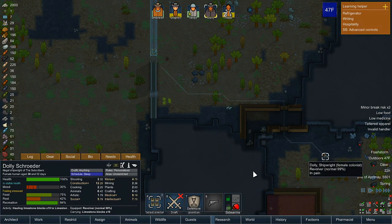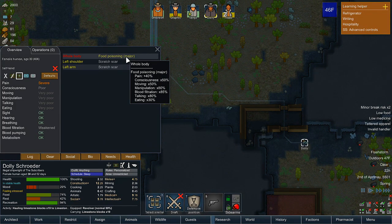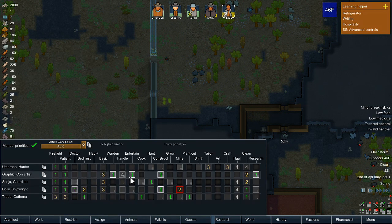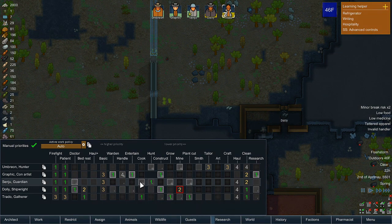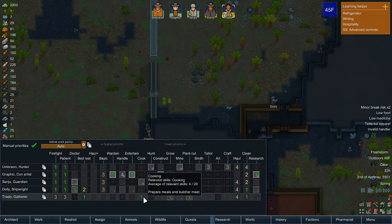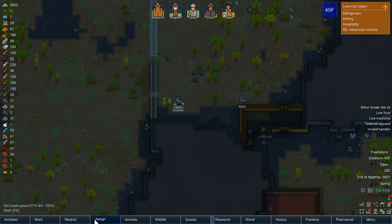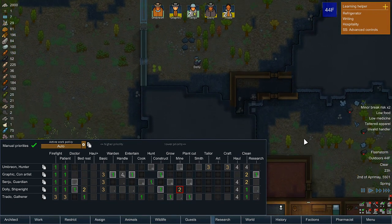Ollie, why are you moving so slowly? What's your health looking? Oh, it's because you're food poisoned. Yeah, Trotto isn't the best cooker, honestly. But I can't have Senju doing both the hunting and the cooking — I need Trotto to get better at it, as unfortunate as that is.